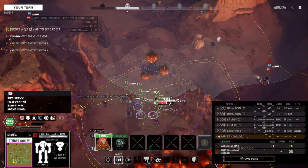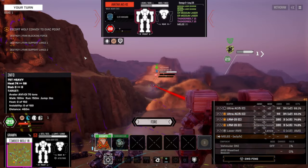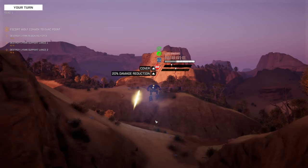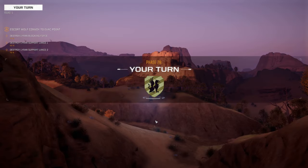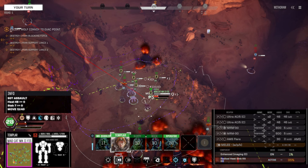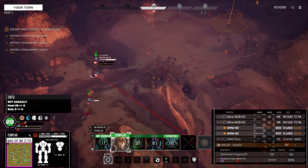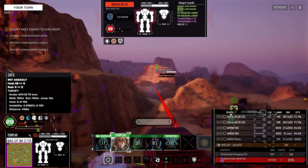Grandpa, what's your hit chance here? That is actually really good. I would rather the missiles, but the Ultras themselves will actually do less heat. Six! Three out of four miss. We are on a 35% fail chance — we need to cool down right now. Let's run our Ultras and go super cold.